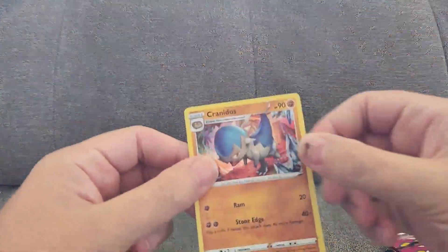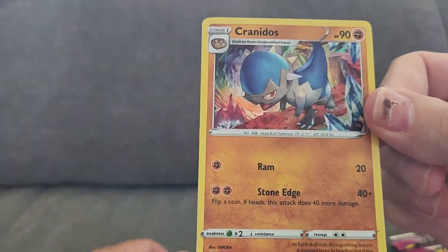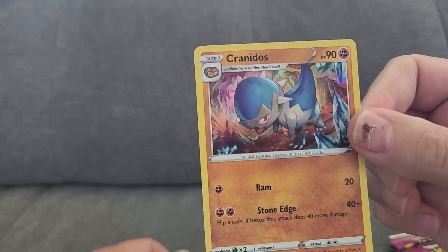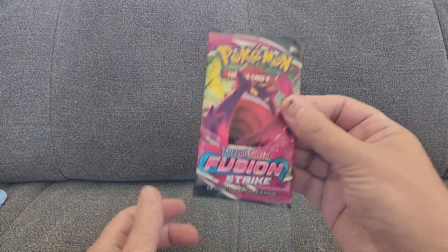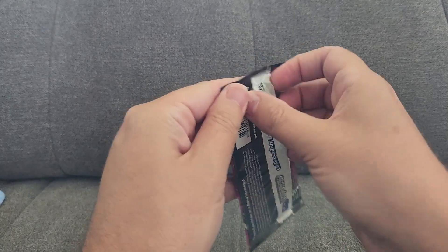We got... it's not Crabble, it's Cranidos. They just threw in one of the reverse holos — I think it's called a reverse holo — that they threw in here. Alright, let's try one of the Fusion Strike packs, see what we get.